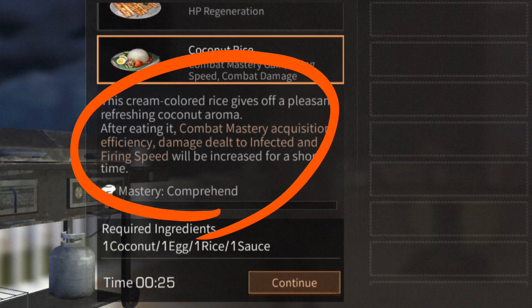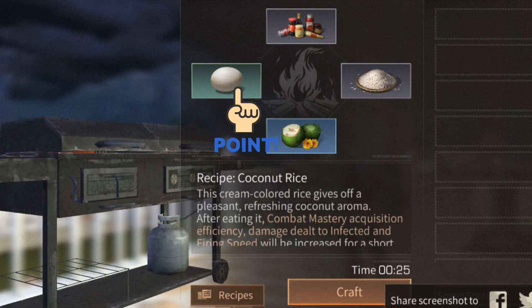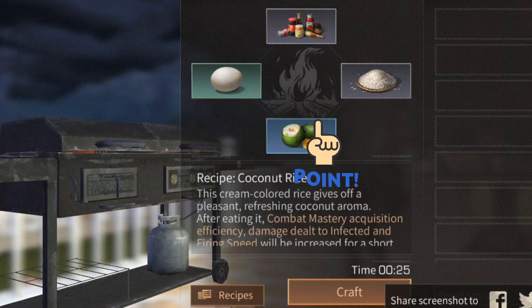Each kind of food gives a different buff. For example, coconut rice. You can try to mix or change the ingredients to get the buffs that you like for your character, or you can find a recipe if you would like to try other buffs for your characters.